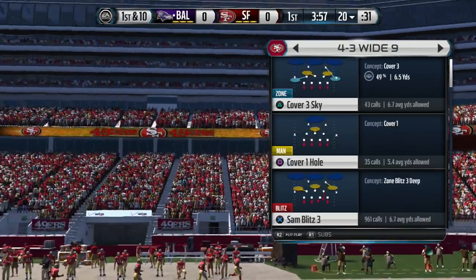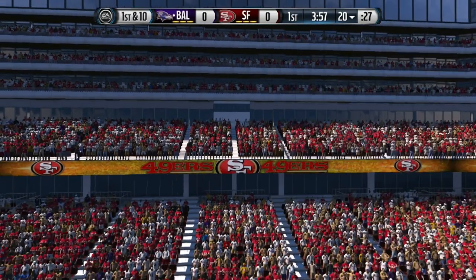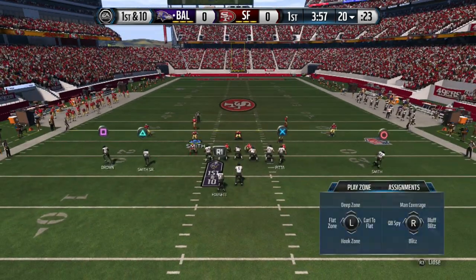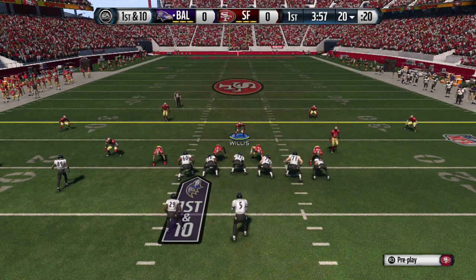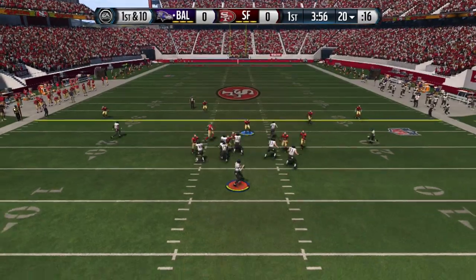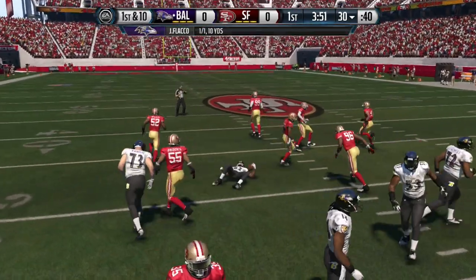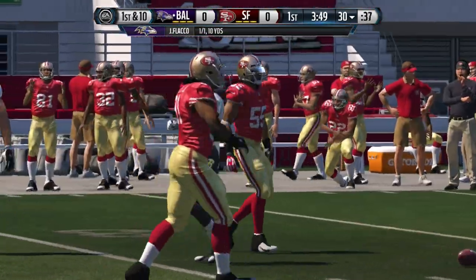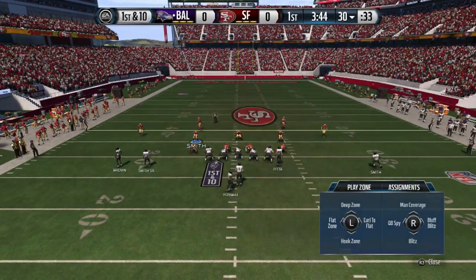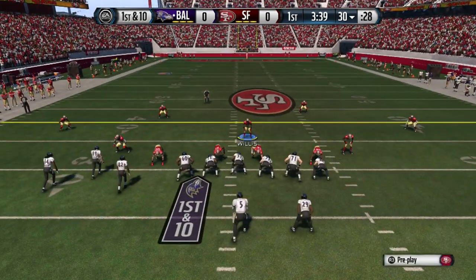Coming out in 43 white nine, we're going to come out in sand blitz three and try to see what he likes to run. I've never played him before. He's coming out with the Ravens — I'm pretty sure he's going to do a screen to the left, so I'm going to man up this guy. He's blocking a lot of people; he probably noticed I'm going to send a blitz. I noticed a little route I'm going to have to adjust to. I've got to be ready for the screens because a lot of the top 100 players like screens.